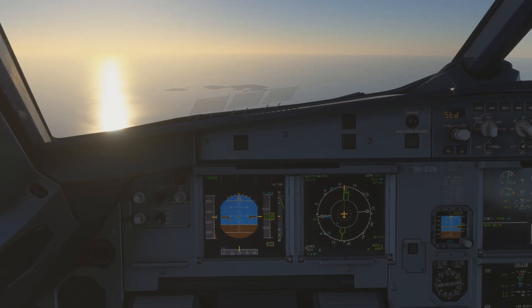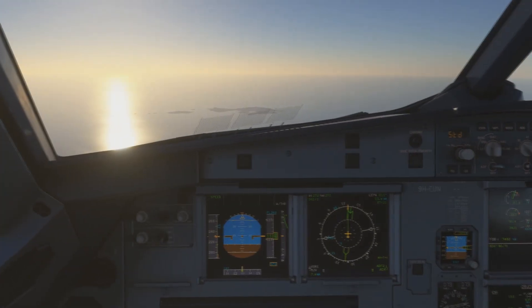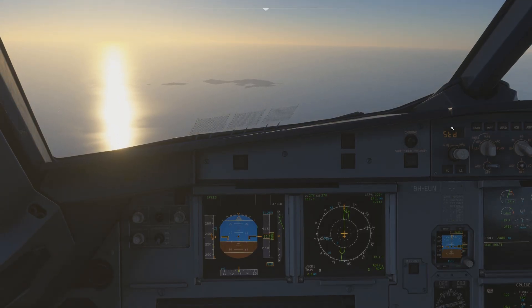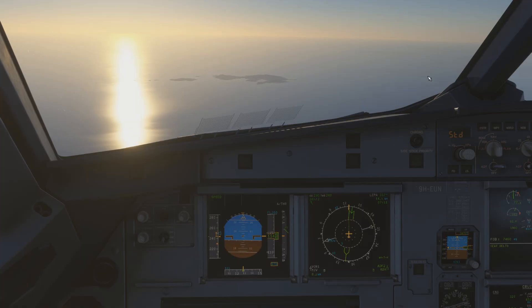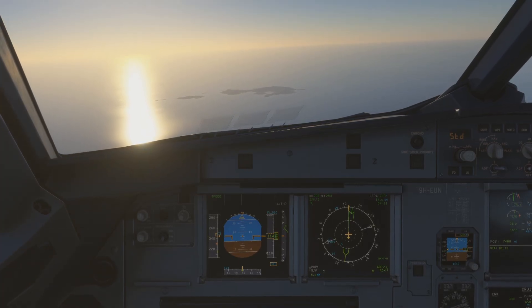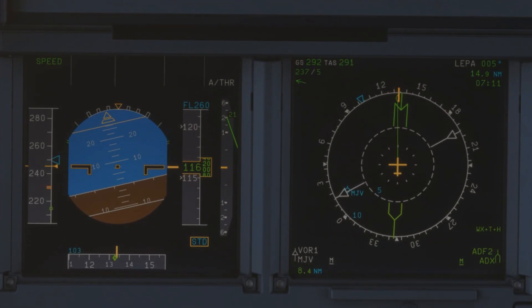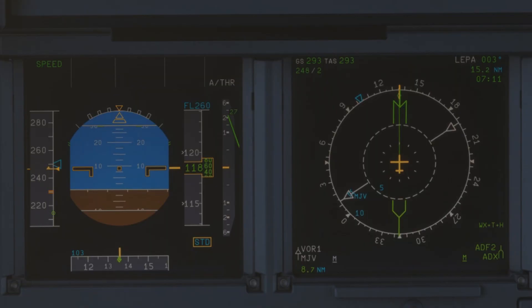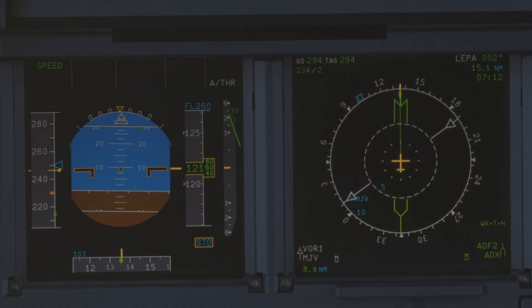I think the worst is over - let's accelerate to 250 knots. Once we're on the heading we need to fly to Portocolom which is an NDB, so let's prepare that. We're pretty much on 135 - looks good. Now we're exactly on 135. We're about to pass 190 on Mike Juliet Victor - here we are, let's do the turn.